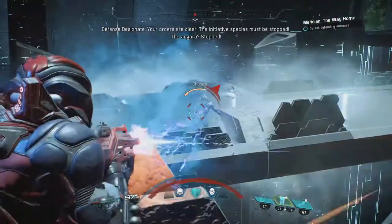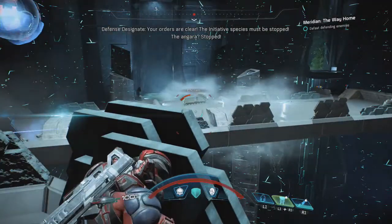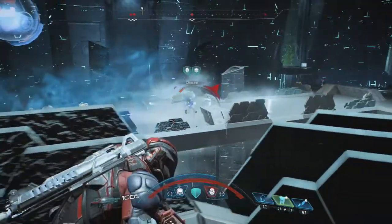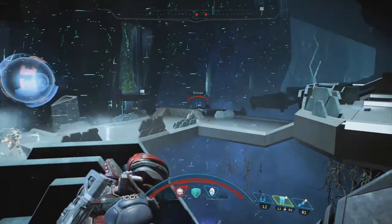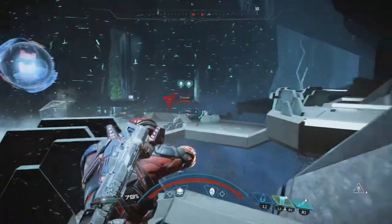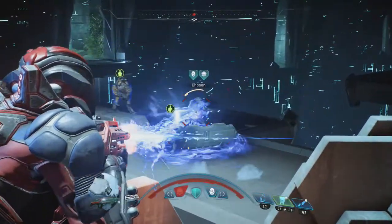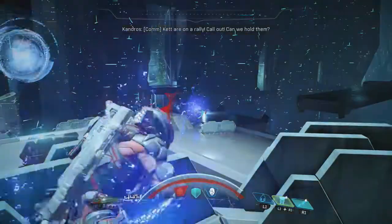Once you finish those waves, you just interact with a console and the mission ends unceremoniously. No boss fight. There might be a small story resolution, but from a gameplay standpoint I really expected that Architect fight to be more. The end of this mission is one of the most disappointing things I've ever seen - I thought we'd fight the main antagonist of the game, but you don't.